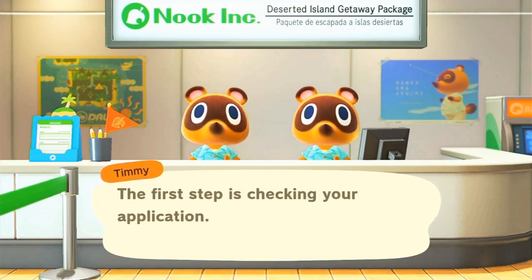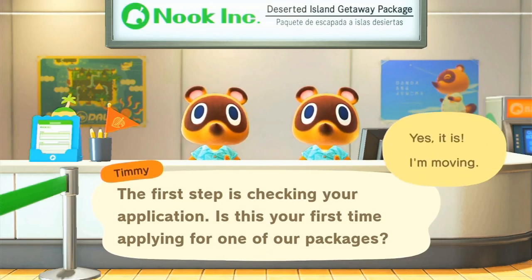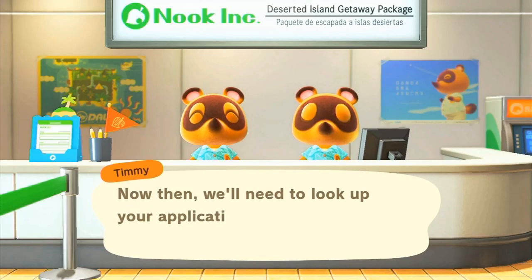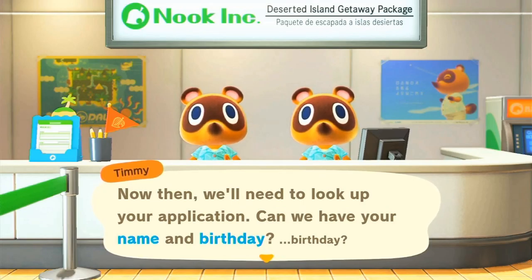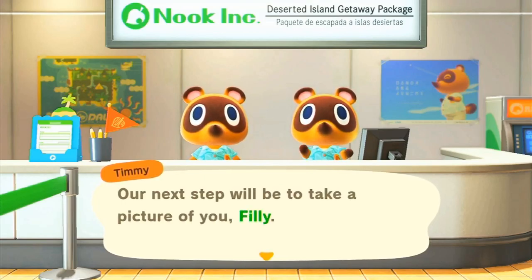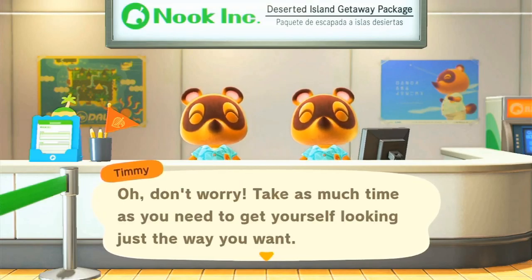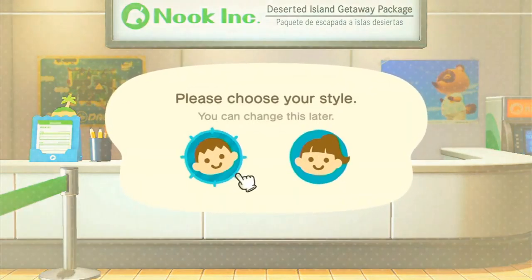'We'll be flying to the island with you to help you get settled. Think of us as your partners — we're in it for the long haul. The first step is checking your application. Is this your first time applying for one of our packages?' Now we need to look up the application — I'm going to skip the name and birthday part, secret information.